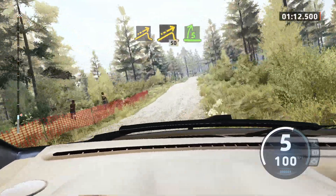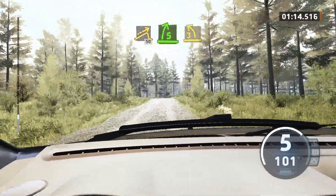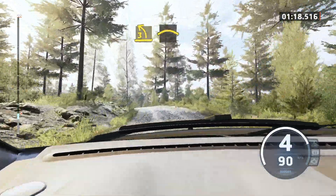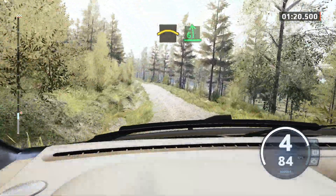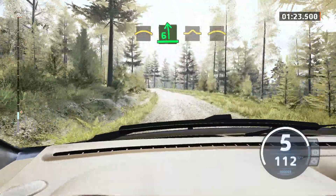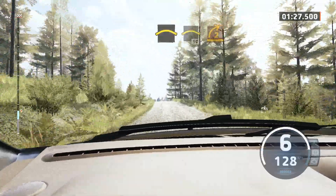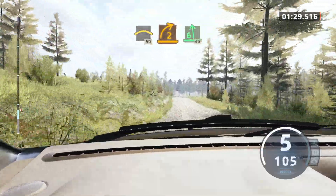5 right, tightens. Into 3 left over crest. And small crest. Into 6 left. Into crest. And crest. Into crest. Break, 50. Turn, 2 right. Into 6 left, 40.